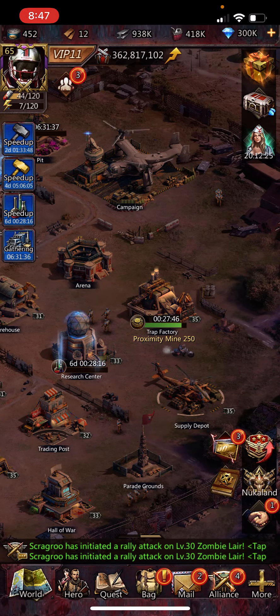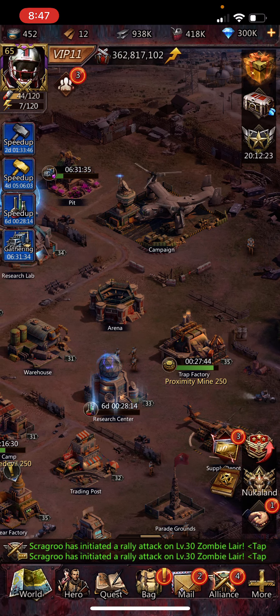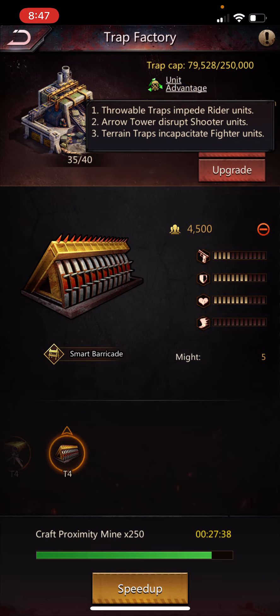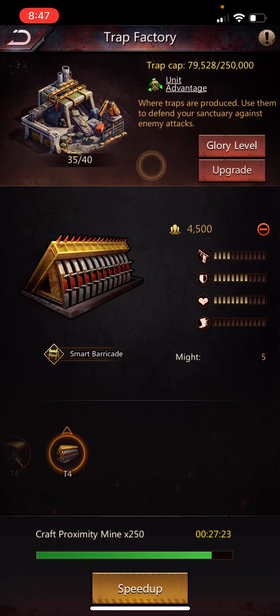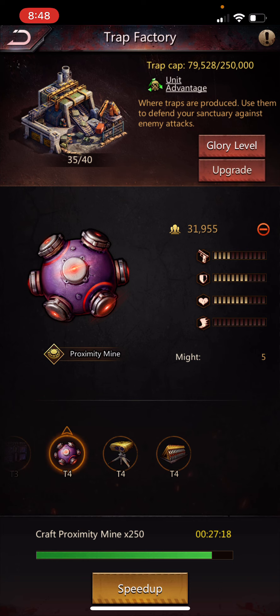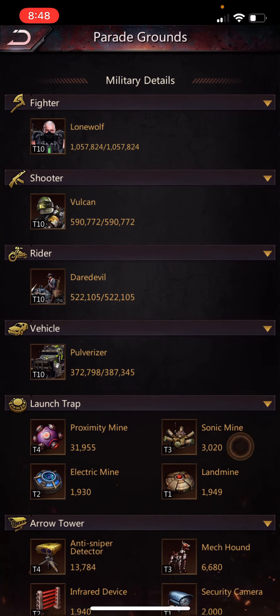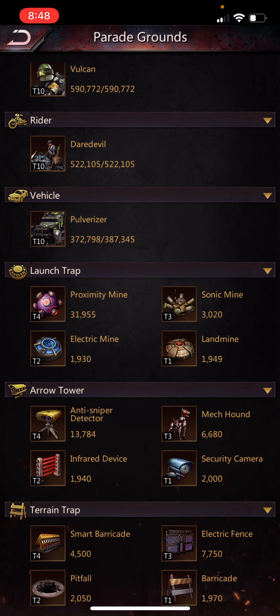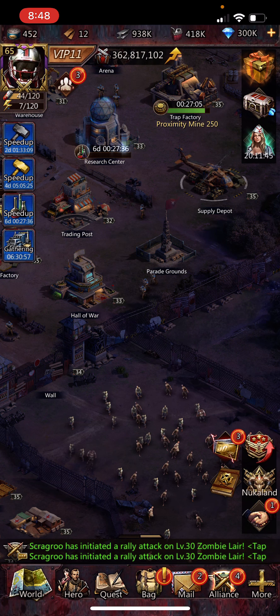Trap Factory is probably the worst building in the game. There is a unit advantage system — reconcile this with your Parade Grounds to see which traps to build. Throwable traps are good against riders, and since I'm fighter-based I'm likely to see a lot of riders, so I primarily build traps effective against riders. Check your Parade Grounds to see which trap type to build depending on what your base is weak against.